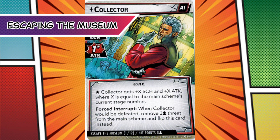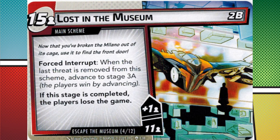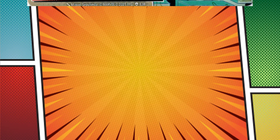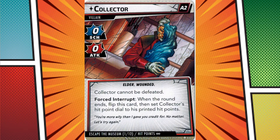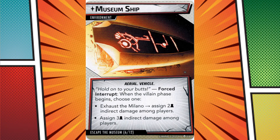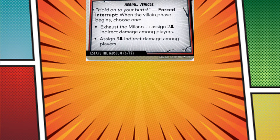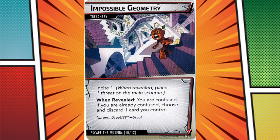In contrast to Infiltrate the Museum, Escape the Museum is one of the strongest scenarios in the game thematically speaking. It progresses in three phases: finding the captured Milano, navigating the Labyrinth, and escaping from the Collector's museum ship. You can't actually defeat the Collector — each time you wipe all the threat from the main scheme, it progresses to another stage, and you win by wiping it all from the third. But attacking the Collector is still important. He becomes stronger in each stage, and reducing him to zero HP weakens him for a turn before he regenerates and wipes some extra threat. The whole setup and design is brilliant, and it's one of my favorite scenarios to date.